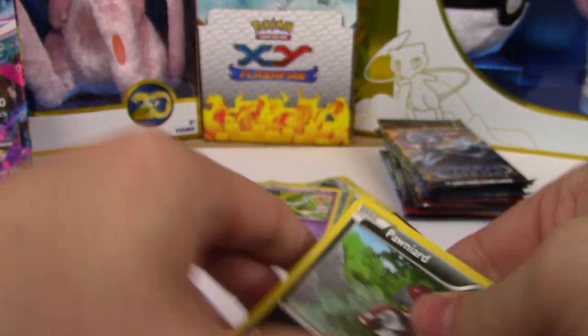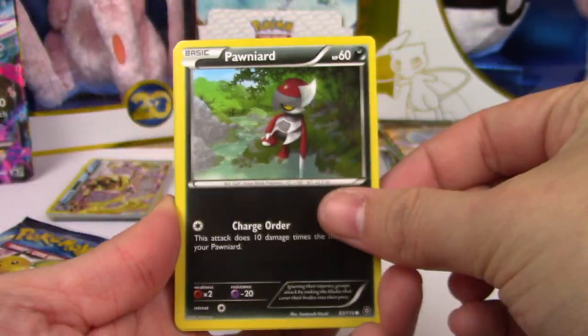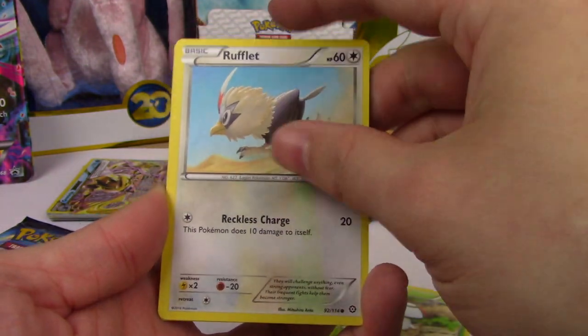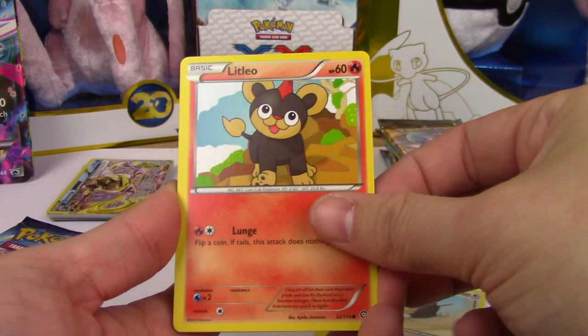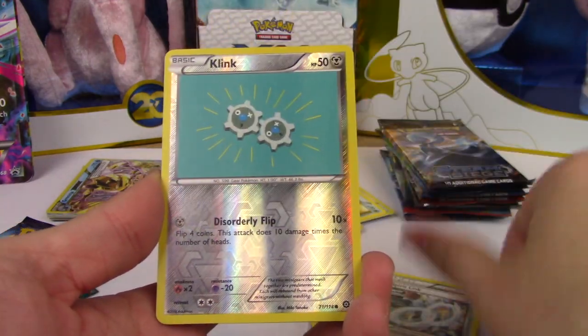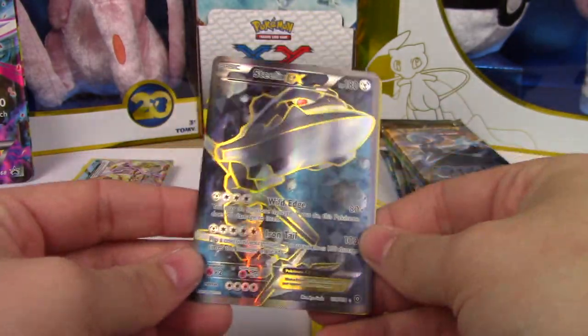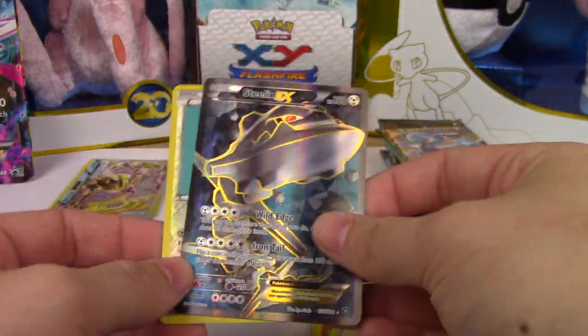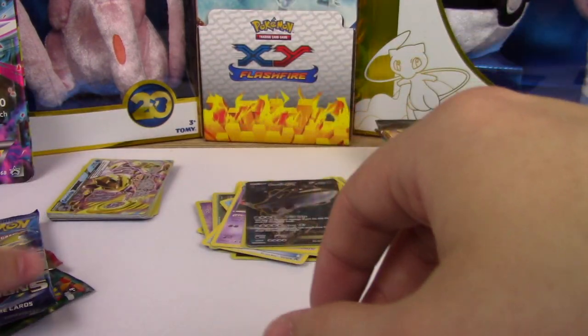Steam Siege again. Pawniard, Fungus - I see something in the back of this one, this is going to be hype. Rufflet, Litleo, Merill, Nuzleaf, Rapidash, Steelix Spirit Link. Steelix Full Art EX! Yeah, boy! Coming through with the Full Art. That's exciting, I'm so happy. It's Full Art!